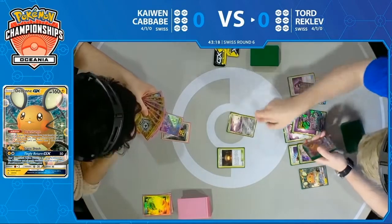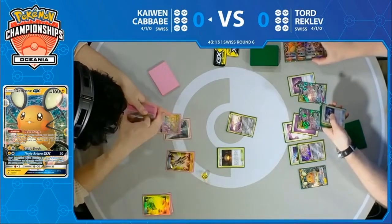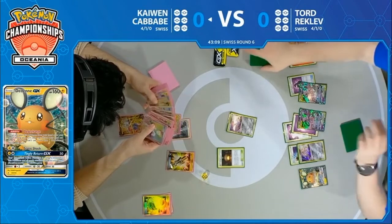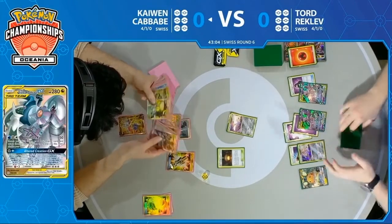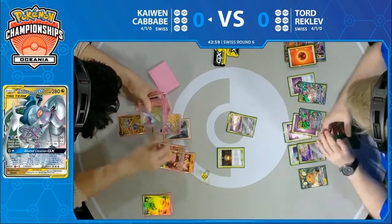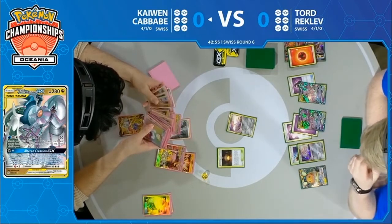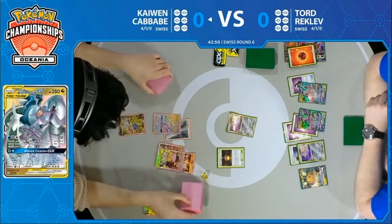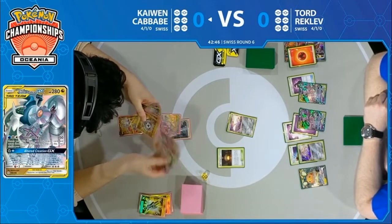It looks like a sleep flip to pass the turn for Tord. Kaiwen gets to start his second turn of the game. Tag Call right away — the very first card played. Tag Call is great because it finds you the Arceus Dialga Palkia if you don't have it yet, but more than anything, you can find Guzma and Hollow, which finds you that special energy. There are so many things that Tag Call really does for this deck — it's just an underappreciated engine. It's slower, but so consistent in a deck trying to get that turn two into turn three big attacks.